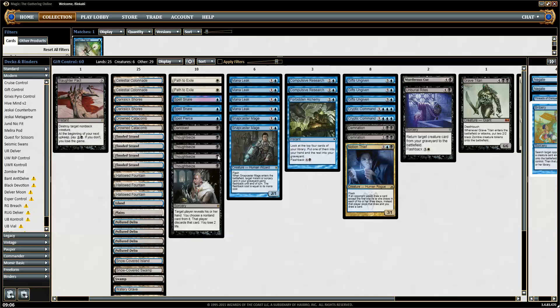Then we have the control package. We have Thoughtseize for hand disruption. We have Dark Blast, Slaughter Pact, Path to Exile, and a Murderous Cut. The thing is you need and want some diversity so you can Gifts for different things. If I want removal, I can Gifts for Path, Snapcaster, Slaughter Pact, and Murderous Cut — and then I know I'll get two removals.